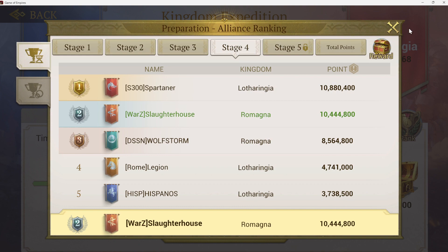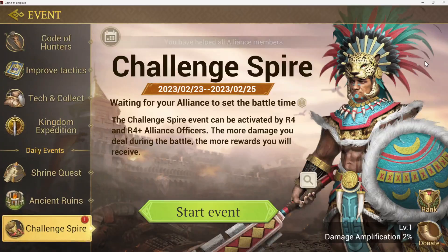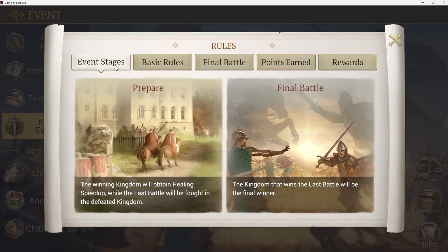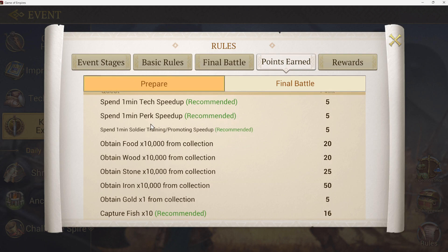We just started stage four. If you haven't seen Kingdom vs Kingdom before, there are a couple different things. First you've got your preparation stages — I'm going to show you the rules here — and then the final battle, which is this weekend, always on a Saturday about midday UTC. The basic style is that each stage allows points for certain things, just like any other event. You use your tech speed ups and you get five points for every minute.